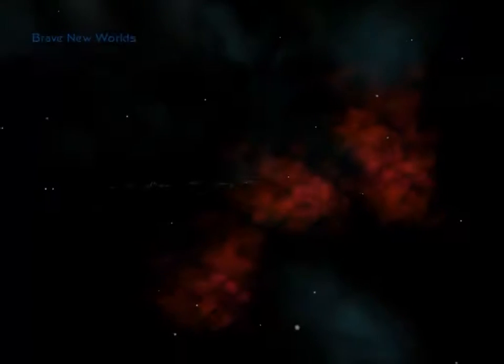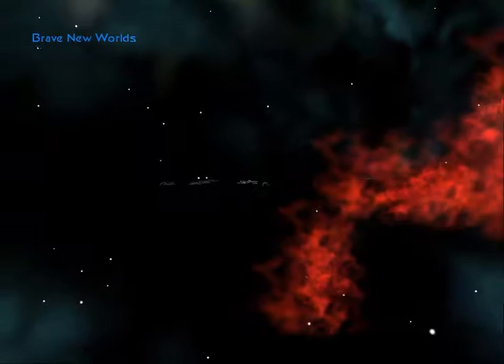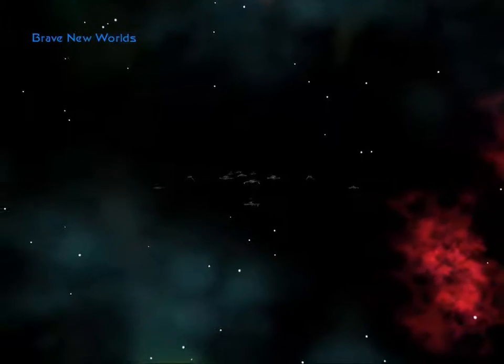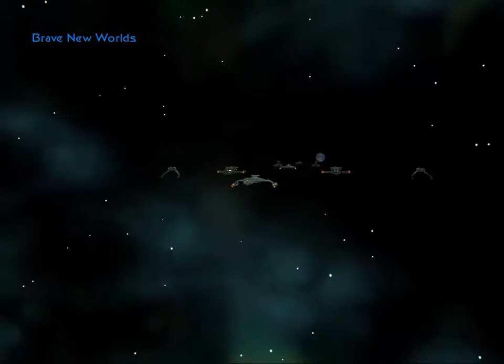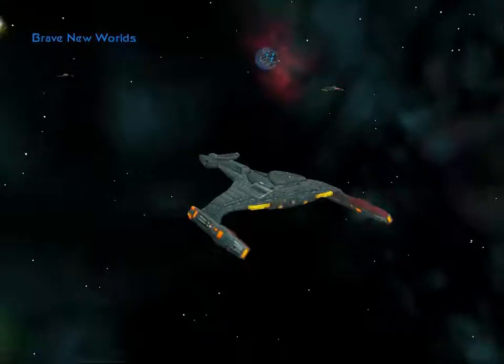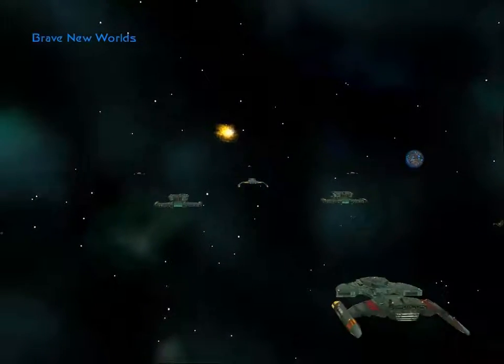With the Zarrouche and Kestian systems secure, we must now begin operations to drive back the Cardassians. Our new target is the Afate system, at the leading edge of the Cardassian front. There are several uninhabited worlds in this system that are rich in mineral wealth. We must colonize these worlds so they can provide us the industrial capacity to support our operations against the Cardassian Union.